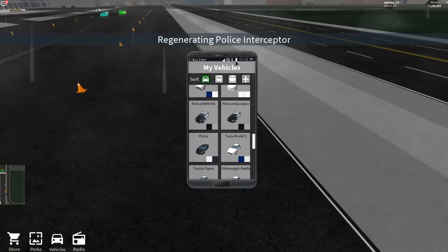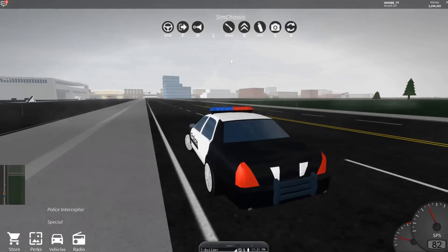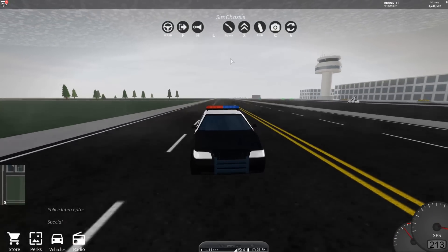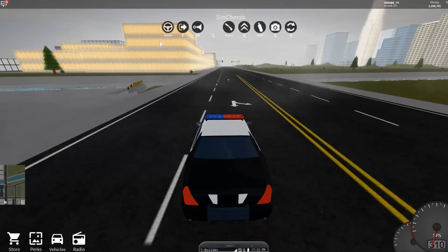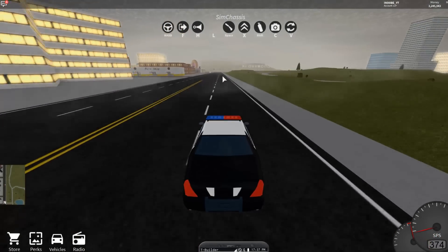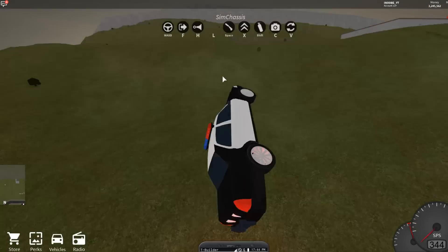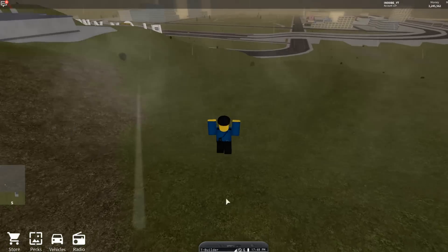We have the interceptor next. This is probably going to be the slowest — it's like the regular police car pretty much. But it's actually faster than the M5. This is faster than the M5! It's going 360, 380, 390, 400 — this is actually really fast. It's better than an M. I'm going to give the BMW M5 another chance because that does not make any sense.